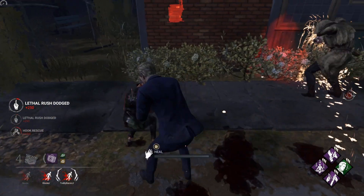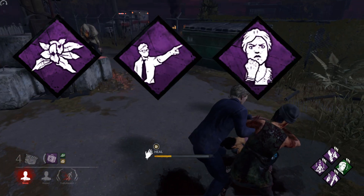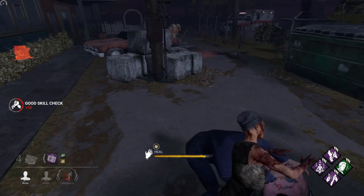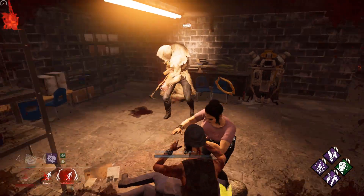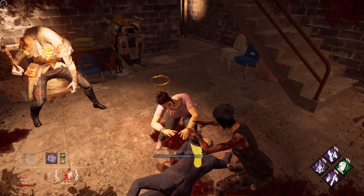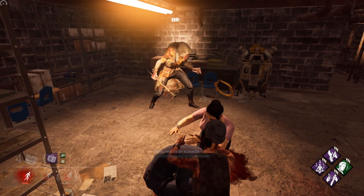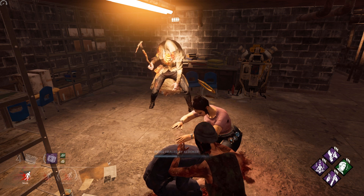Desperate Measures can stack with other perks such as Botany Knowledge, Leader, and Resilience. Just remember that you cannot increase any action speed by more than 100%, so if you hit the 100% cap, you can't get any faster than that. This means you should not run We'll Make It with Desperate Measures, since We'll Make It increases healing speeds by 100% and would make Desperate Measures a completely useless perk.